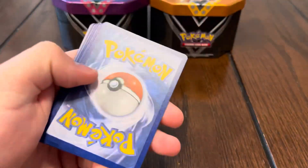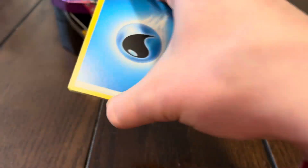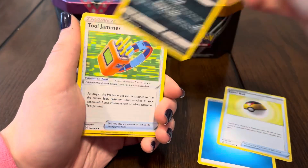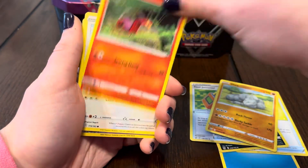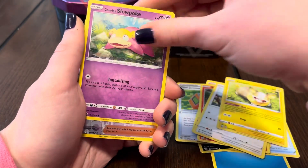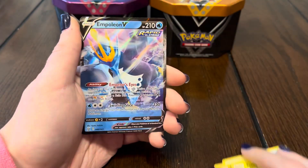All right guys, last pack of the video. Urshifu, please bring us some luck. Gearbox already got us the rainbow but my tent had literally no pulls. Is that even possible? Energy, Level Ball, Pikachu, Tool Jammer, Onix, Sizzlipede, Glameow, Yamper, Slowpoke, Mustard, and Polteageist.